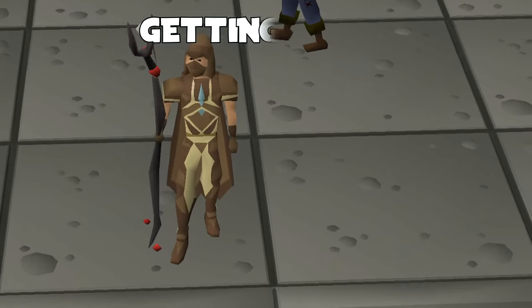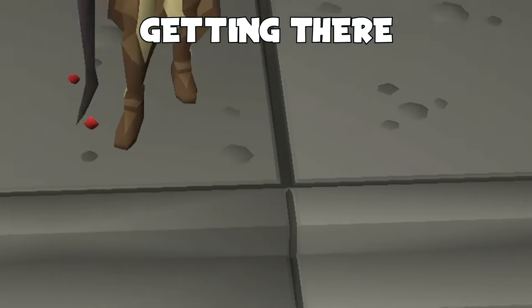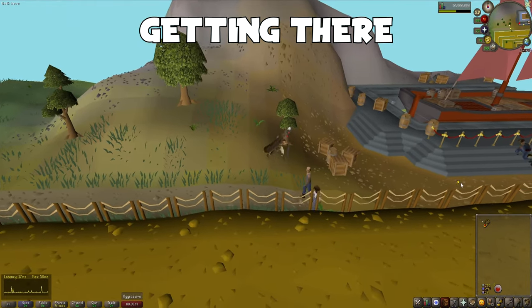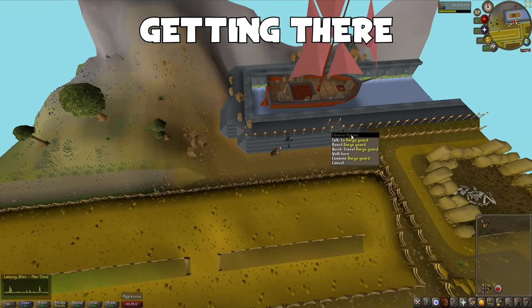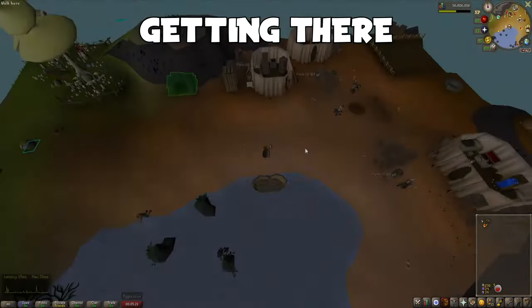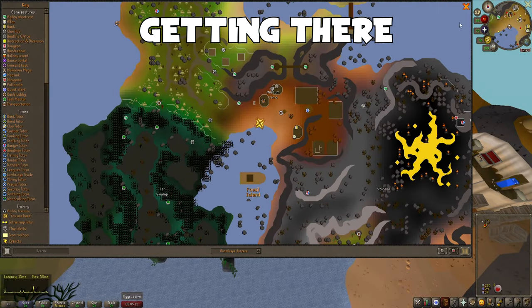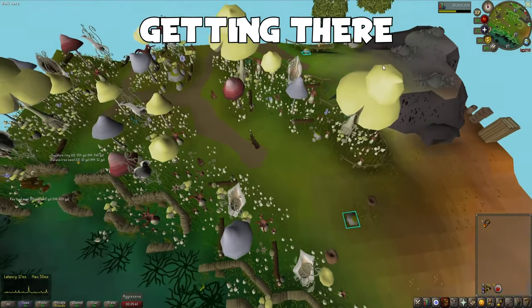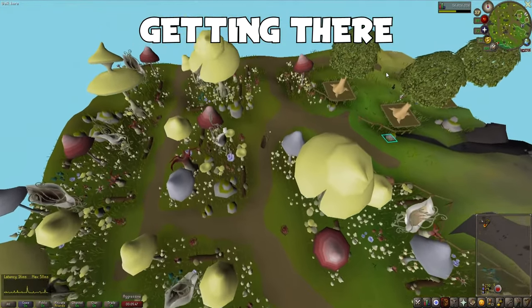Once you have your Digsite Pendant, right click it and rub it and select the Digsite Teleport. From here, head east and right click the Barge Guard and select Quick Travel. You will arrive at the Fossil Island Camp and from here, you're going to simply want to head north-west, near the three hardwood tree patches.